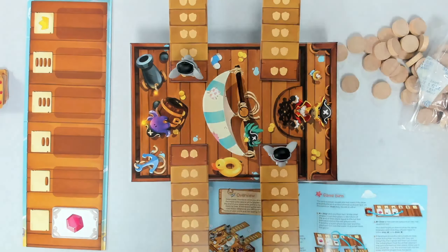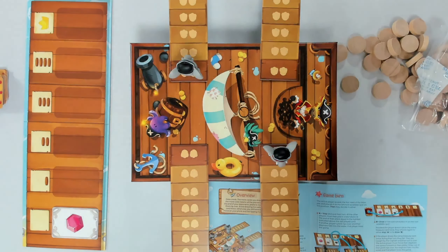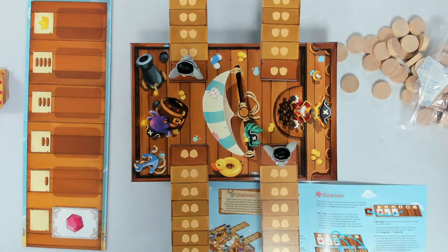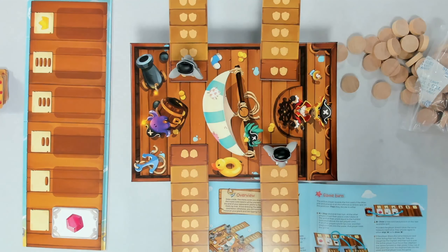So let's read out the text. You are young and mischievous pirates. Try to steal treasures from Captain Giraffe's chest while accusing your fellow pirates. But be careful, because if you get caught, you'll walk the plank. For each treasure you manage to steal, your opponent will end up with a crate at the end of their plank, which might just tip over. The first one to fall loses the game.